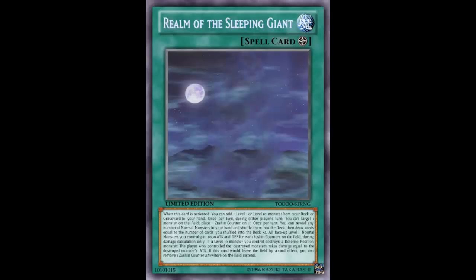Welcome back to Fake Card Friday. This fake card was sent to me to support Zushin - because Zushin came out as a real card but he's kind of difficult to summon. You need level one normal monsters, 10 counters, and it's just difficult. So this person went ahead and created a field spell to help you summon Zushin. This thing has a ton of effects, so we're going to go through each one. This is 'Realm the Sleeping Giant' - it is a field spell.